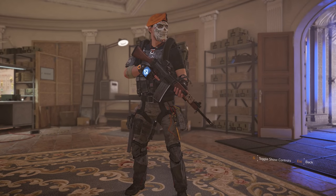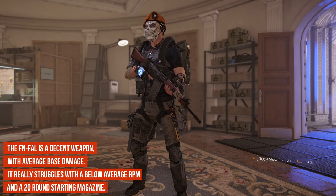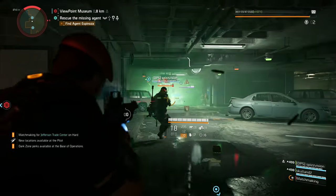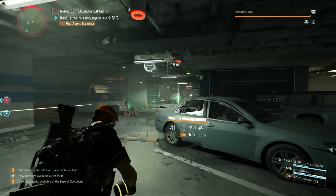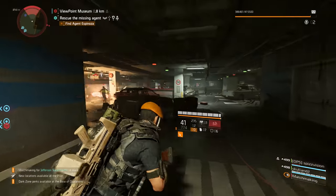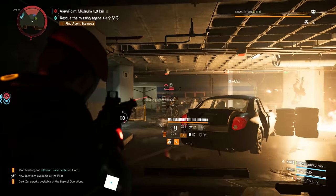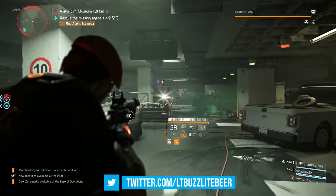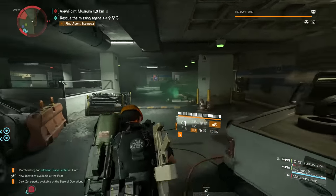First up in 14th place is the FN-FAL. While I really do like this weapon, it simply can't hang with the other weapons in this category. While its base damage is not bad, it is really held back by the second slowest RPM in this category and a base magazine that is 10 rounds less than any other competitor. The FAL with a full extended magazine can only carry 40 rounds versus 50 rounds for every other assault rifle, minus the one round in the chamber. The FAL hasn't really changed much from TU5, where it ranked in 13th place.